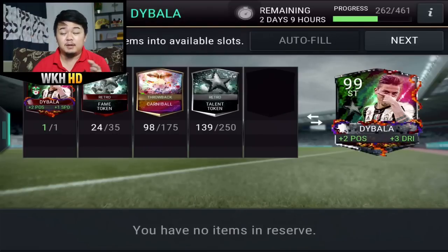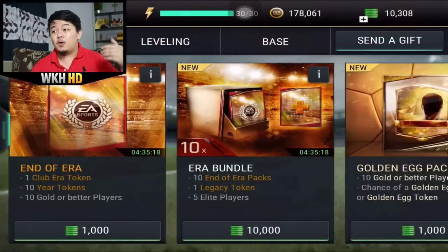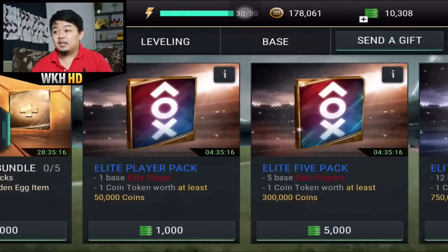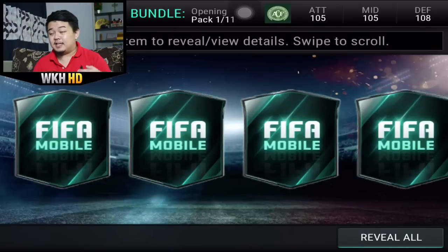Hopefully if I put him inside my team, my main formation will be 110 because I need three more ratings to reach 110. To speed up our progression we're gonna open one of these RetroStar bundles to get as many carnival throwbacks and fame tokens as possible.